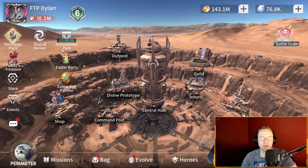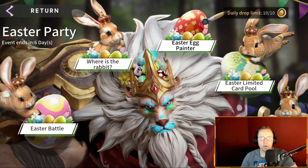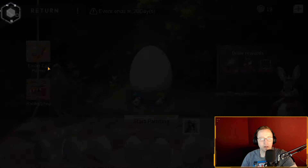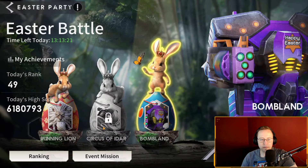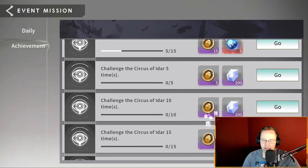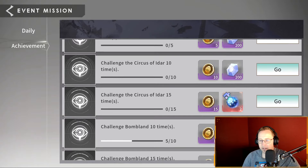If we go right back out to the main screen, you've got your Easter party, which is this whole banner, which includes the battles — seven days. But this painter is going on throughout the entire thing. Back in the battles, your daily missions are going to give you eggs, and this event is what's going to feed the paint event. Your dailies and achievements also give you eggs; the achievements you can only get once, the dailies you can get every day.